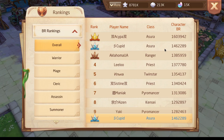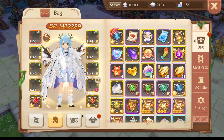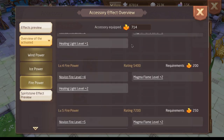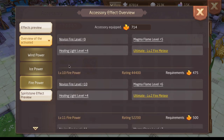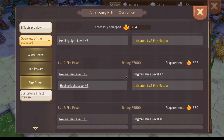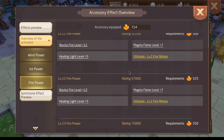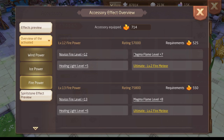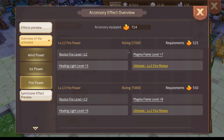Looking at accessory levels, we can see how much damage someone does, because if a player is focusing on accessories they get an insanely big amount of damage boost. Let me show you the stats — going on fire here. Focusing on fire is very important if you are DPS. We have many people around fire level 12 right now as average players.